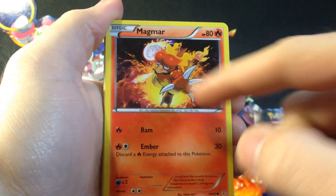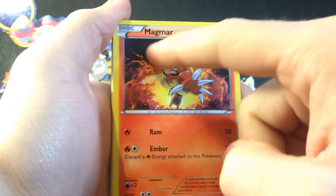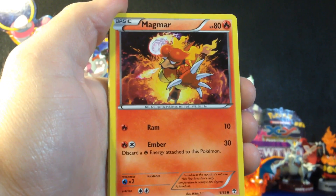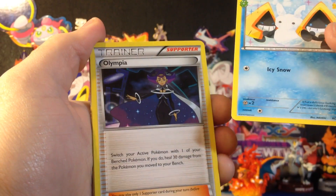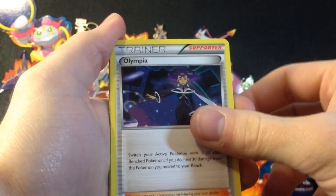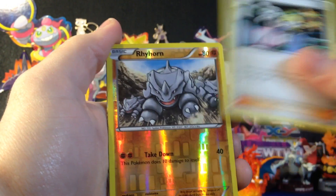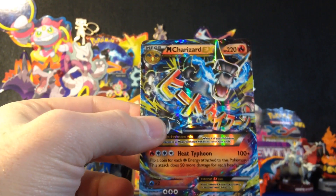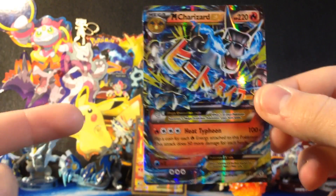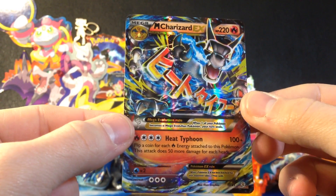Ember Ram — I wish the art would kind of match up with that a little better, with him about to do an epic punch. Diglett. Snorunt. Radiant Collection. Olympia. Rhyhorn. Altaria. No way — yes! That is so awesome.